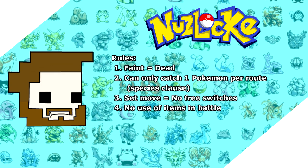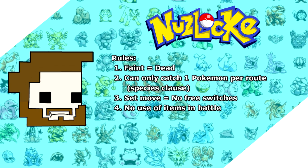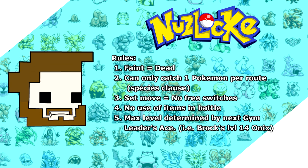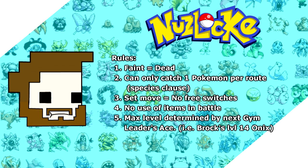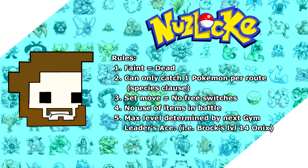The fourth rule is no use of items in battle — what's the point of a Nuzlocke if you're just going to potion every turn to get out of your problems? And number five is that the maximum level I can grind to is limited by the level of the next gym's ace. For example, Brock has a level 14 Onix, so that's as high as I can grind before beating him, then level 21 until I beat Misty, so on and so forth.